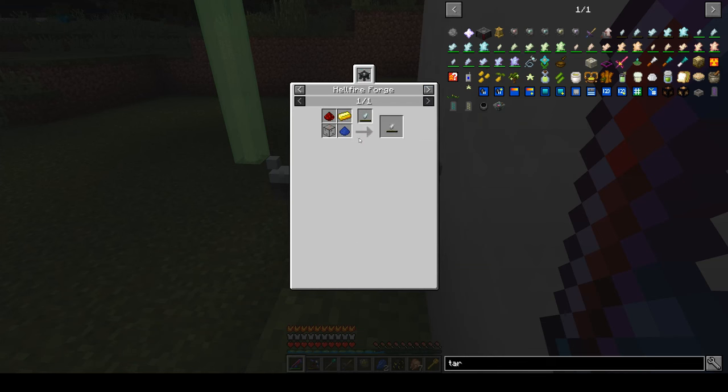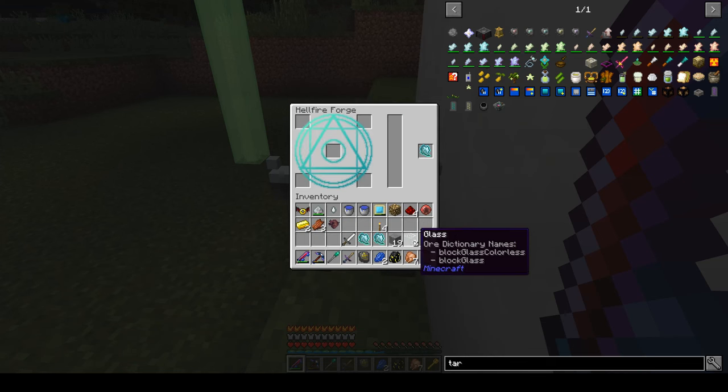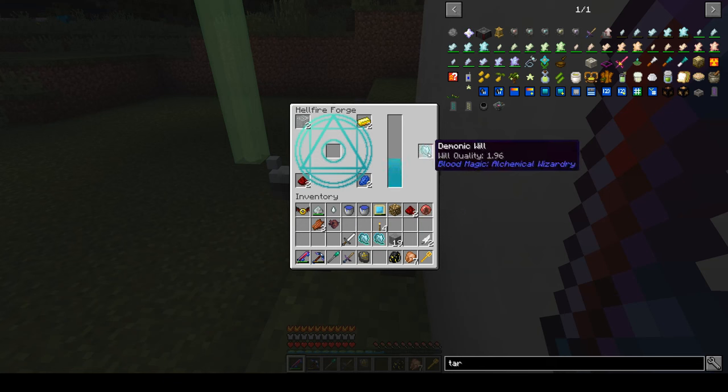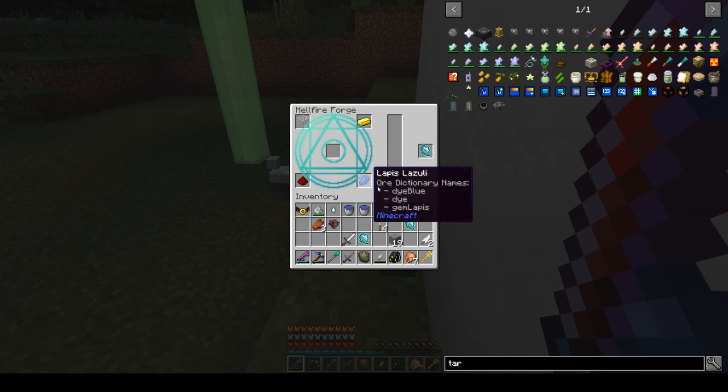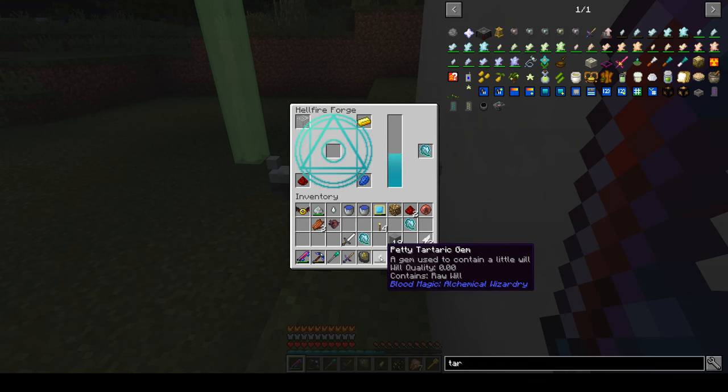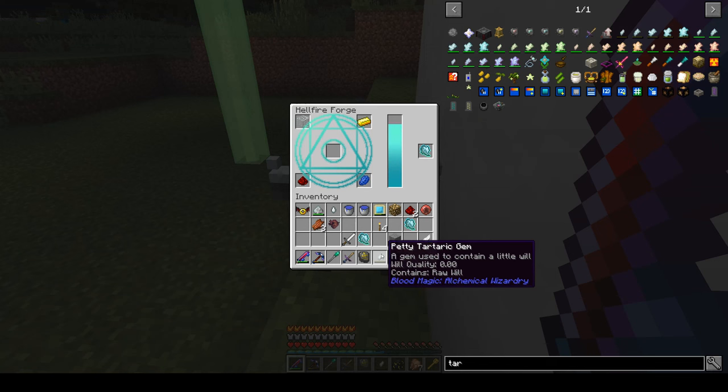The recipe is lapis, glass, redstone, and gold, so we'll put those in. We just need two of these. Remember, this was still left in there — we didn't use any up before, but it will use some this time. We don't quite have enough, so I brought more. Let's grab the one with a lesser amount.